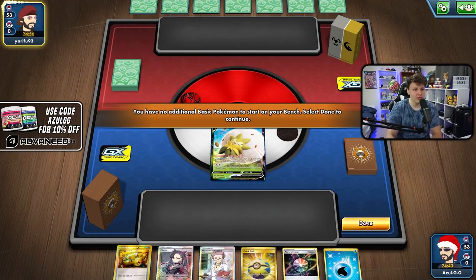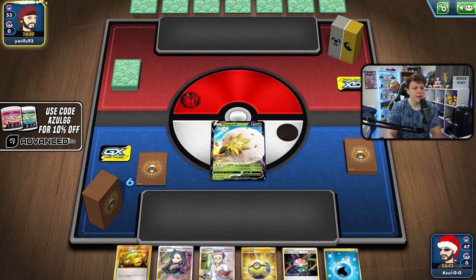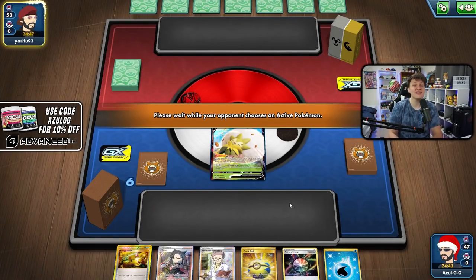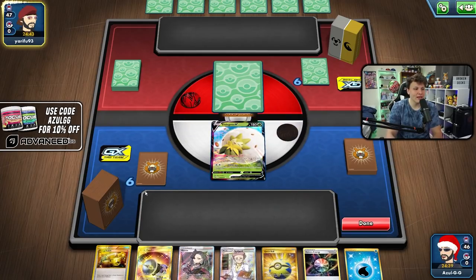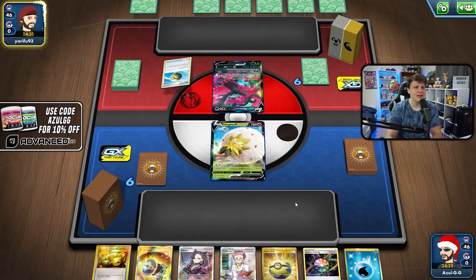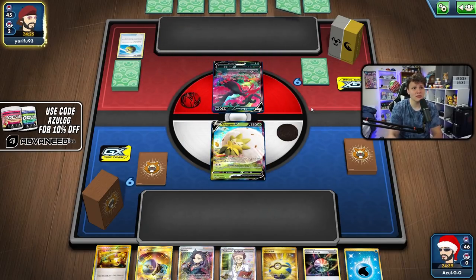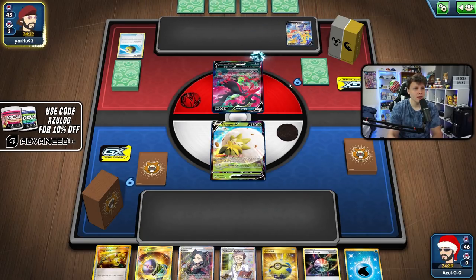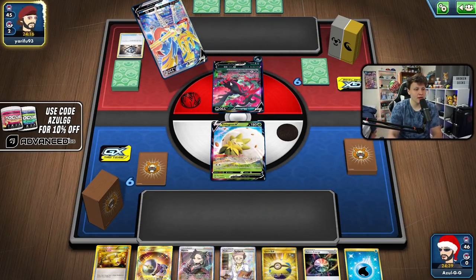Here we go again — Game 2, and once again we're opening one of our support Pokémon, which isn't great. We have Quick Ball and an energy though, which is what matters. We're up against the mirror match. There's no real advantage for us going second in the mirror like there usually is when you play E-Switches, since you can get the turn-one GX attack — we're kind of behind unless they whiff the turn-one attachment. And they hit Intrepid Sword, which is a bit annoying.